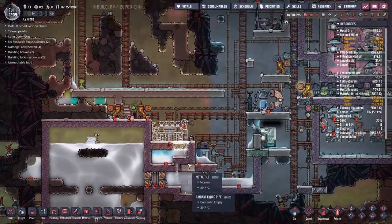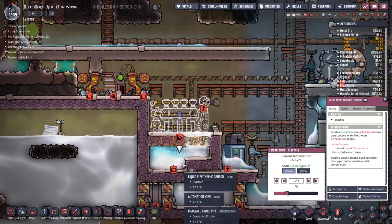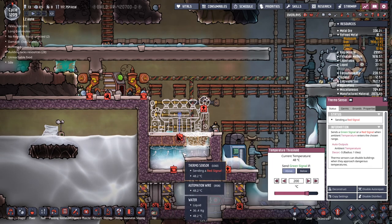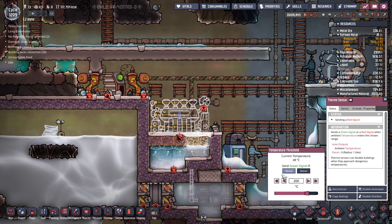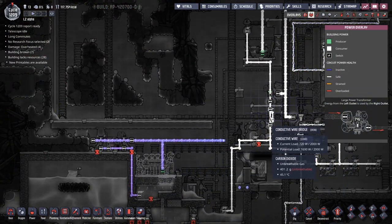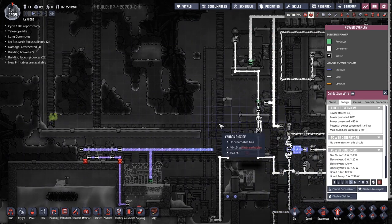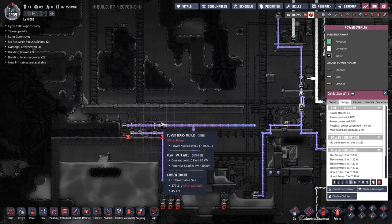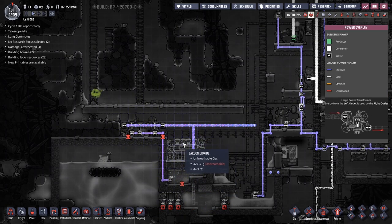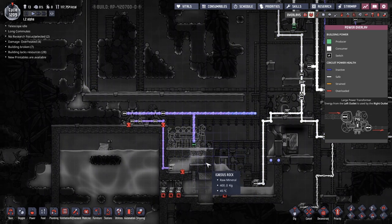Let's do a quick sanity check. We have automation: the automation is looking for ethanol above 20 degrees to turn on the thermal aqua tuner, and anything above 200 degrees will turn on the steam turbine. They are good. We've got power coming in from here. We can deconstruct that one whilst we're here — pulling the heavy watt wire down and joining up this connection. We've got two kilowatts coming off to feed the thermal aqua tuner, and of course any bleed-over energy comes from the turbine.